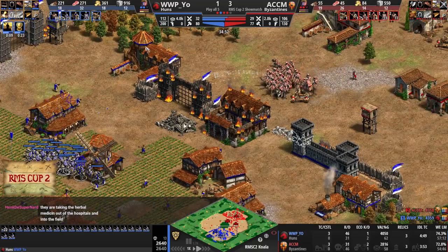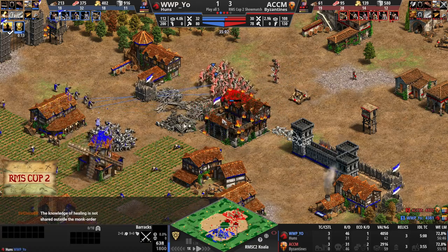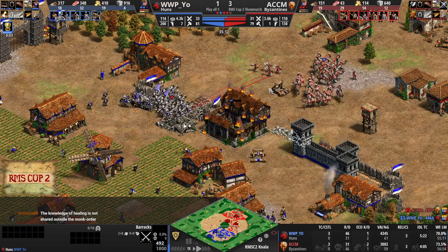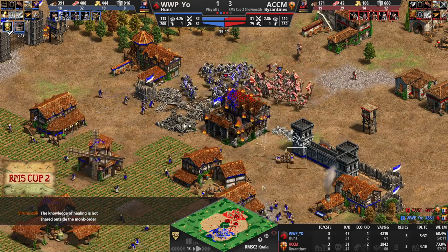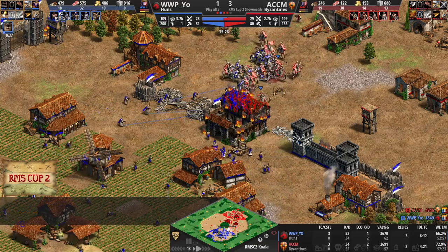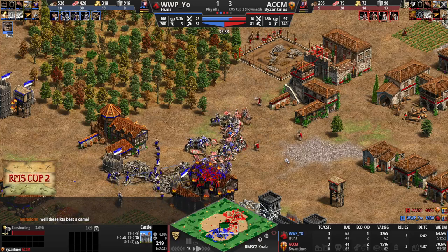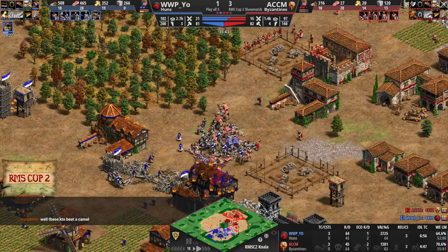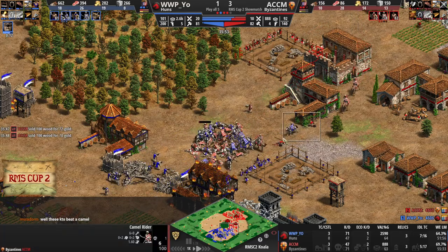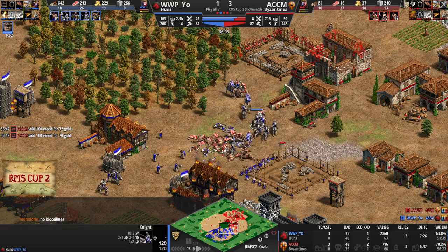19 Camels to 23 Knights, guys. The Monks are going to be the difference makers. A Mangonel is here — how useful is a Mangonel going to be versus Camels? Huge fight, guys! And his castle coming in, kind of aggressive, kind of defensive. Yeo has a huge army advantage right now. Now the Knights and the converted Camels trying to clean up these Byzantine units. Yeo with a big lead right now, able to smash the Camels with his cavalry.